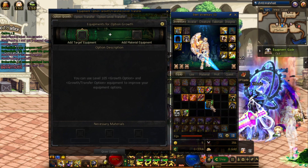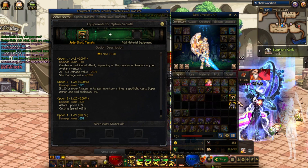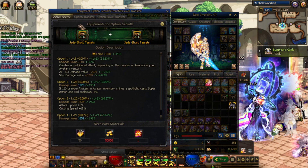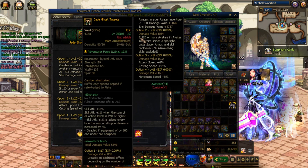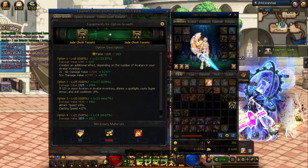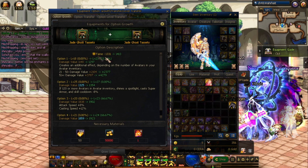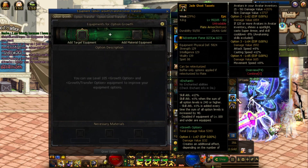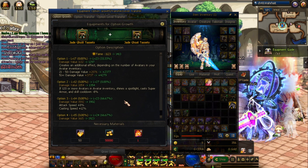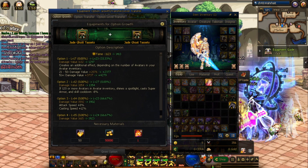Step two: now that your amplified piece has all your enchantments on the higher-fame version, put it in the slot and feed your old epic — the one you just inherited everything out of — into this slot. The reason is there's a hidden mechanic: if you feed an epic with lower fame and lower option levels into one with higher fame and higher option levels, you can get a great success feed, which doubles the EXP you gain. This only works if the item you're feeding in is lower than the one you're feeding into — you cannot do the reverse. Keep that in mind when doing this duplicate option growth method.